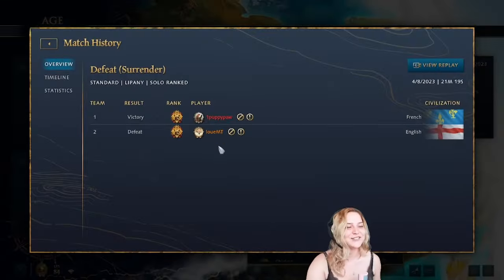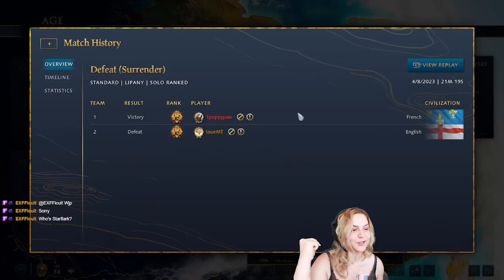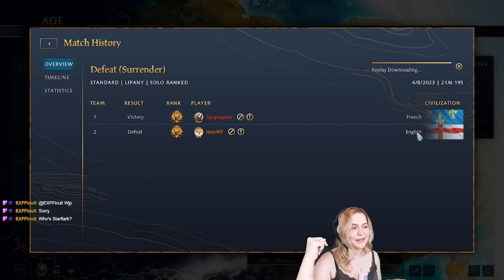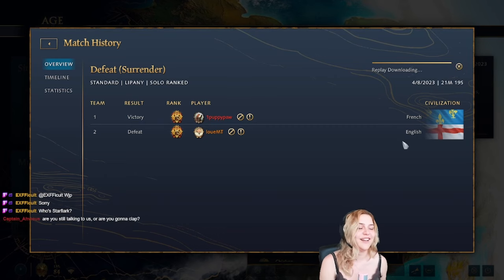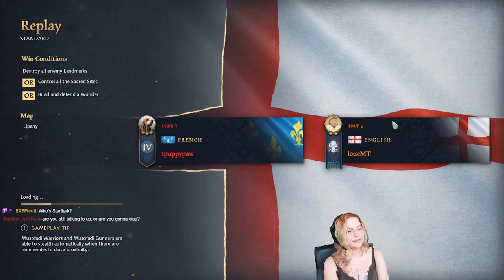Today we're going to look at the first five minutes of the game and try to see what we need to understand about the early game — what you maybe don't know when you're just starting out or have played a few games and are still mostly lost. We're going to look at a game between PuppyPool and Louis, a pretty standard French versus English matchup.